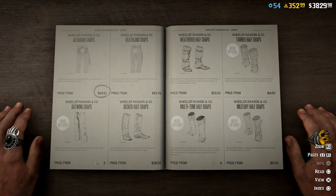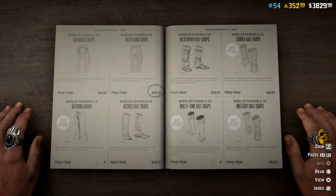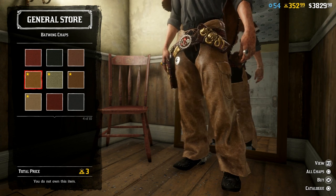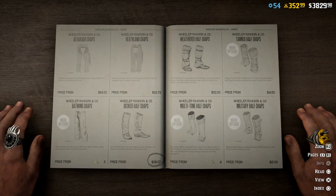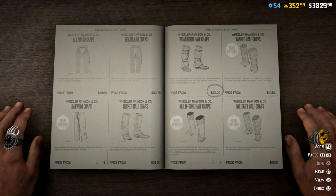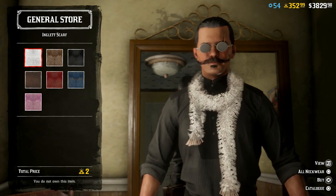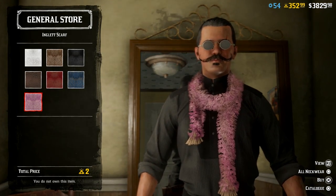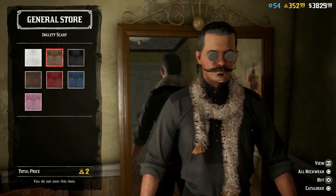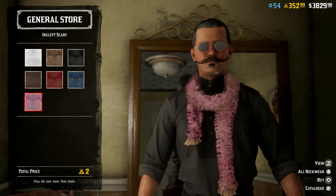I wanted to show them off just to be safe. The Heathland chaps were already in — yeah, these big furry monstrosities. You want big old furry chaps, there you go. Batwing chaps! Three gold bars. I don't like any of those. We got the Beckler half chaps, weathered half chaps, tanned. I definitely do not look in here very often so I have no idea what's new in the chaps department — I do apologize for that. You know what's better than a poncho? A brand new furry scarf. That's right, we got a pink scarf. Unfortunately you cannot wear this with a poncho but you can wear it with a coat.